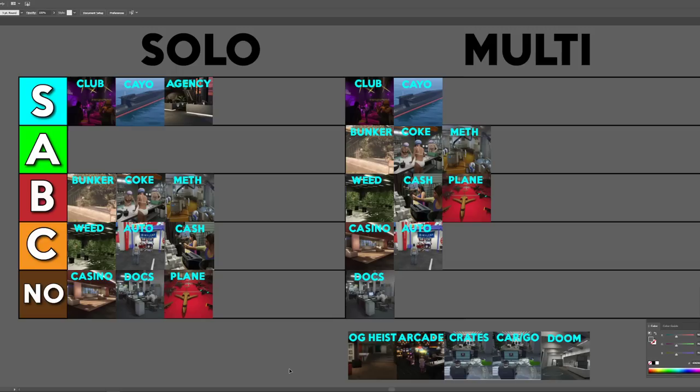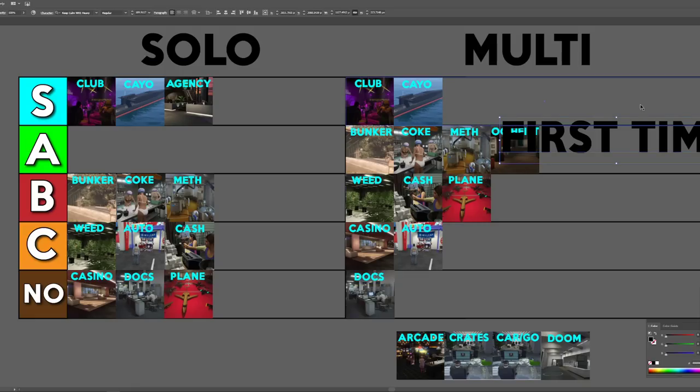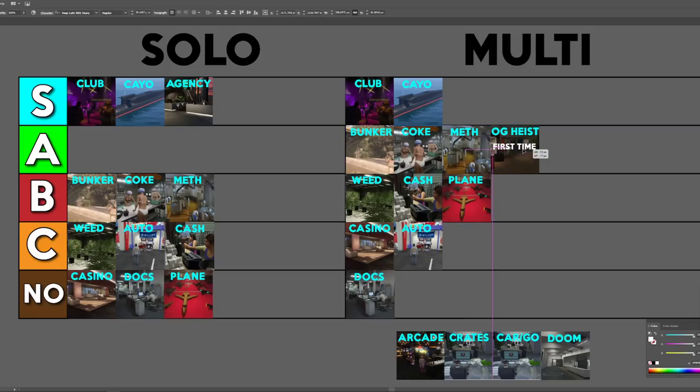Solo, the OG heists are awful — you can't really do them solo. But I believe that if you do them as a first time thing with friends, it's easily A tier. However, once you've done them, the OG heist goes down to a No because there's no reason to do them — there are other methods that are way more efficient. So first time through: A tier. After that: No.